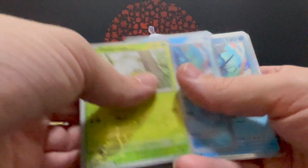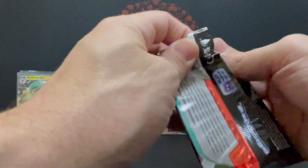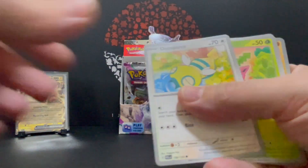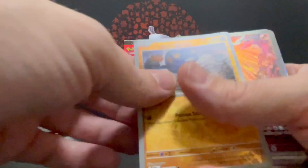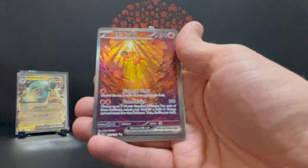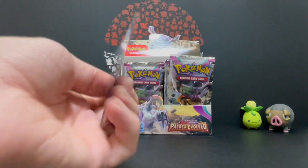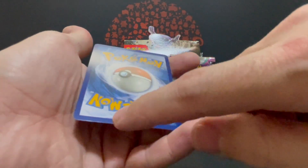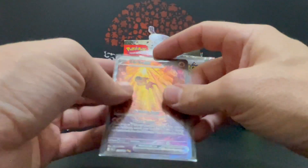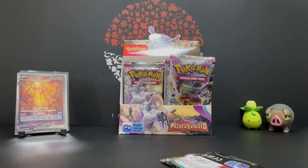Reverse Gyarados — we already picked that one up separately, and we just pulled it. Could have saved myself a bit of money but it's not that much. Jet Energy, Fighting. Low Quax — hey, banger! What a banger! Let me get that Croagunk out of the way. I was really taken back by that banger of a hit. The centering looks really good too. There's a little bit of a mark on the edge at the bottom but not too bad. I love the artwork on this — it's a fantastic card.